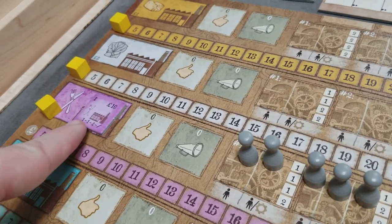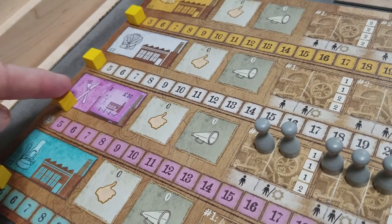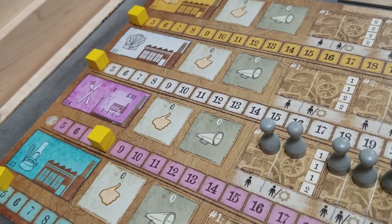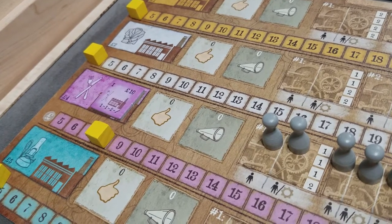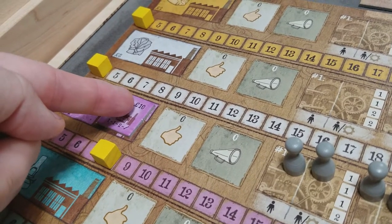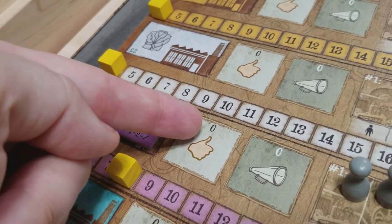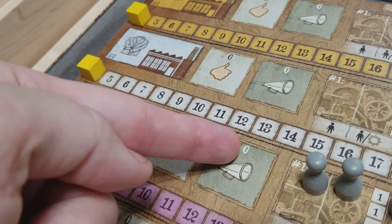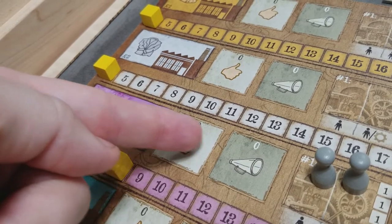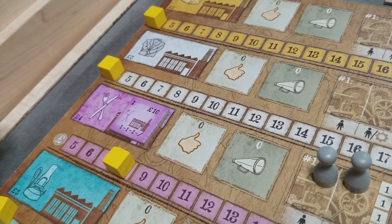The final thing you do when taking your factory during setup is set your starting price for the good. You can set this as anything you'd like, but one important concept is this will affect the appeal of your goods to the domestic English market. The appeal is always calculated as the quality — the base quality of the factory, which for a level one cutlery factory is 10 — plus any quality, plus any distribution, minus your price. So with 10 plus no modifiers minus a starting price of 8, my appeal is 2.